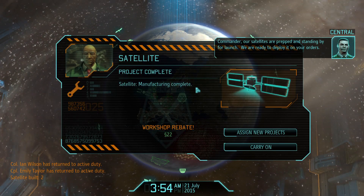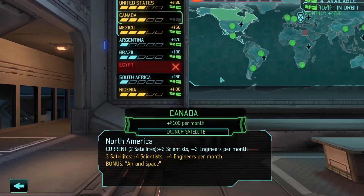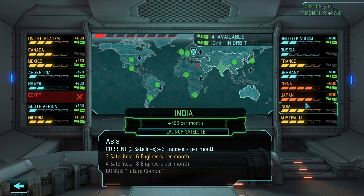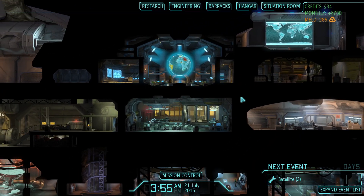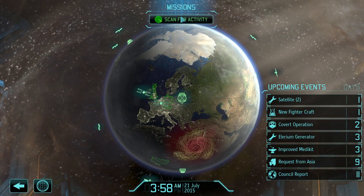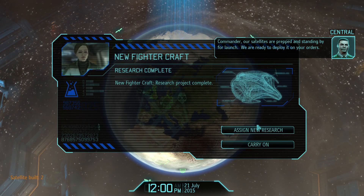Commander, our satellite is prepped and standing by for launch - we are ready to deploy it on your orders. I can put one out - air and space. We're going to hold fire for now because it is a good panic reduction.